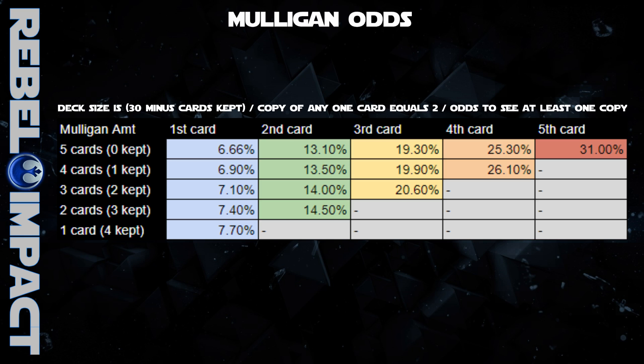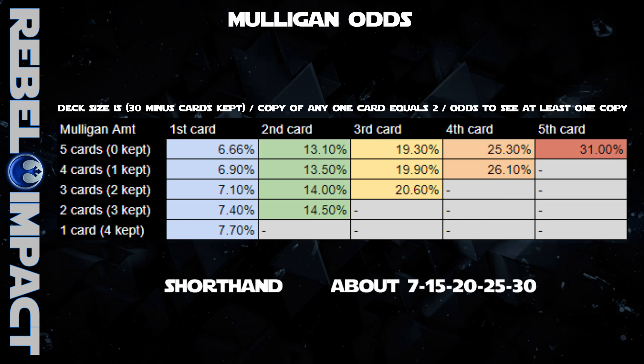The average three-card mulligan is smack in the middle of the chart and makes it easy to remember. You can just remember the odds are 7, 14, and 20 — that's the shorthand for two cards kept and three cards mulliganed. Only the last value on this chart actually matters. For those who are real go-getters, you can try to remember the mulligan odds across the entire chart, and the shorthand for that is 7, 15, 20, 25, and 30 — the rough odds for a 1, 2, 3, 4, and 5-card mulligan as nice round numbers.